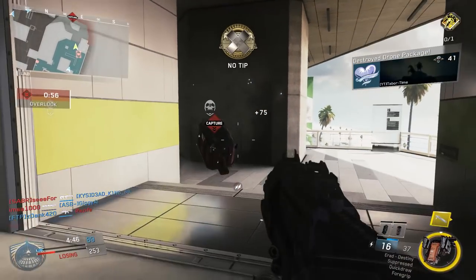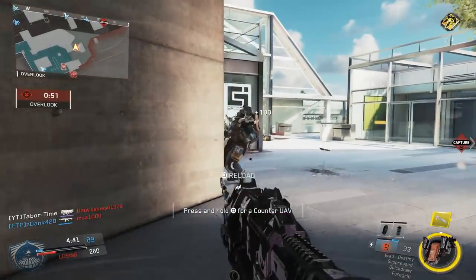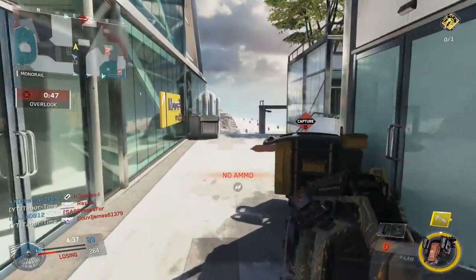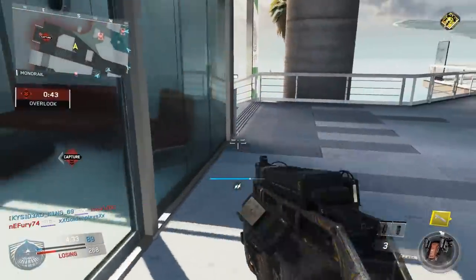Upon destroying a carrier drone, the package itself simply drops and you'll be rewarded with the No Tip medal. Some people may assume that the care package itself gets destroyed, but this is false — it simply falls wherever the drone itself was destroyed.